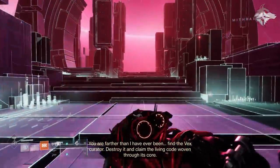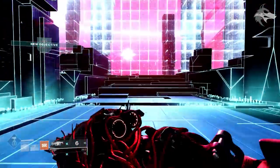Shattered Cipher can roll Tunnel Vision, Heating Up, Field Prep, Under Pressure, Slideways, and Auto Loading Holster in the first slot, with Unrelenting, Snapshot Sights, Surrounded, Zen Moment, Rampage, and Adrenaline Junkie in the second slot. That covers the season activity and season pass weapons.